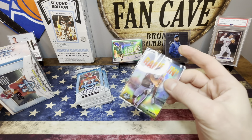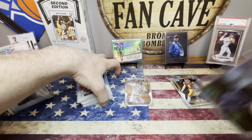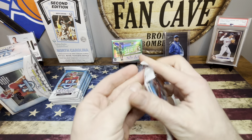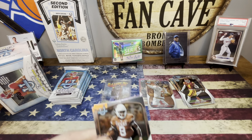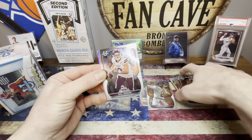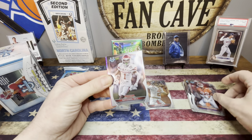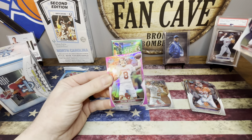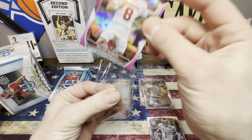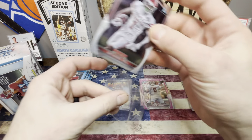All right, so first hit of the box — just the Marvin Mims. I mean, if that was somebody a little bit bigger maybe, but it's not a terrible pull. He's an NFL player, he's on the Broncos, and he looks decent. Xavier Worthy, Will Rogers, Trenton Simpson, Tank Dell, and a Dylan Gabriel. Definitely might be tough to pull the players you want, but Tank Dell — that's not a bad one.